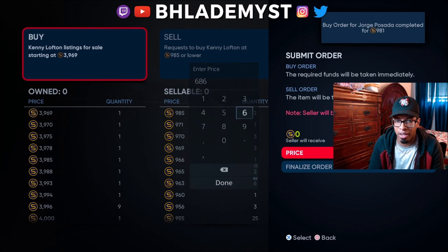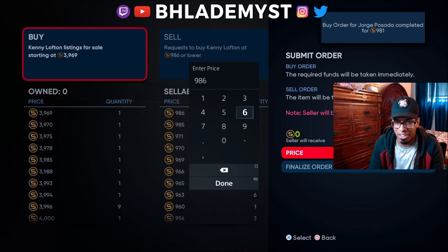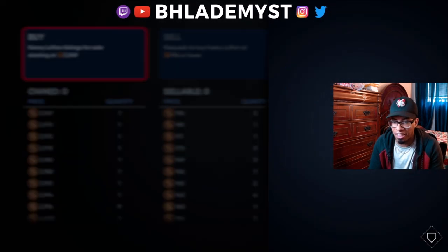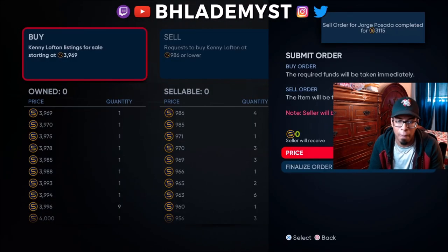I want to have two options - flip my cards, go into a Ranked Seasons game, come out of the Ranked Seasons game, see positive 150k, and I'm like, life is good.